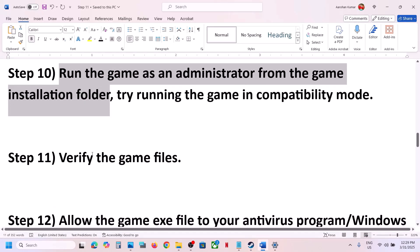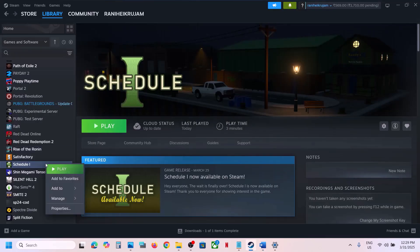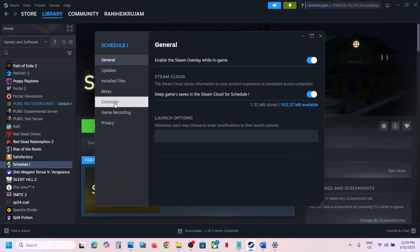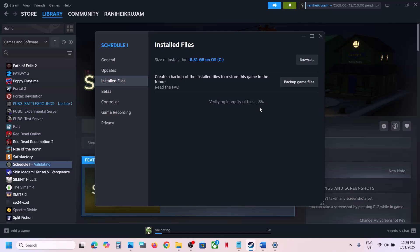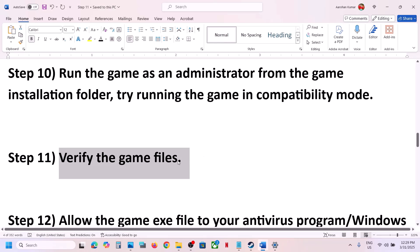The next step is to verify the game files. This is important. Go to Steam, right-click the game, select Properties, go to the Installed Files tab, and click Verify Integrity of Game Files. Once verification is 100% complete, launch the game and check.